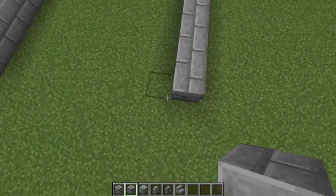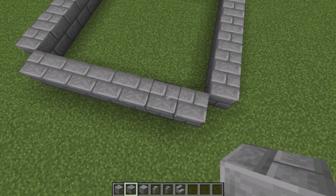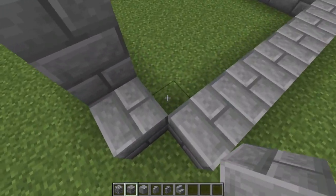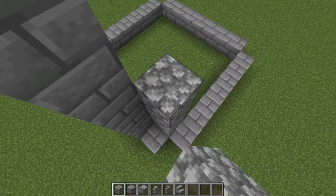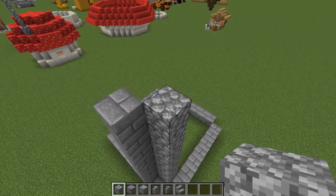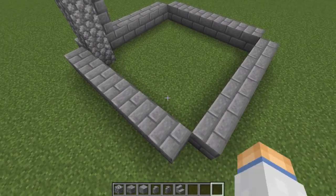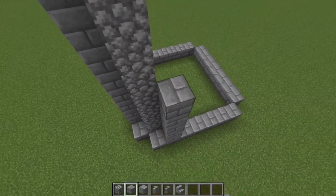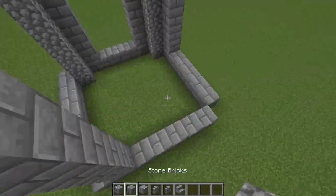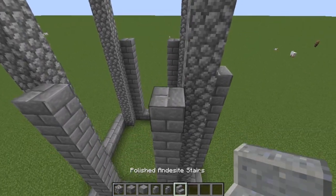All sides are seven blocks with the corners left open. Once you get that built out, go eight blocks up. Then the corners will be — I think ten blocks — so three blocks up from the eight we did earlier. You'll want to do this to all sides. Then the next step is to place andesite stairs on all corners.